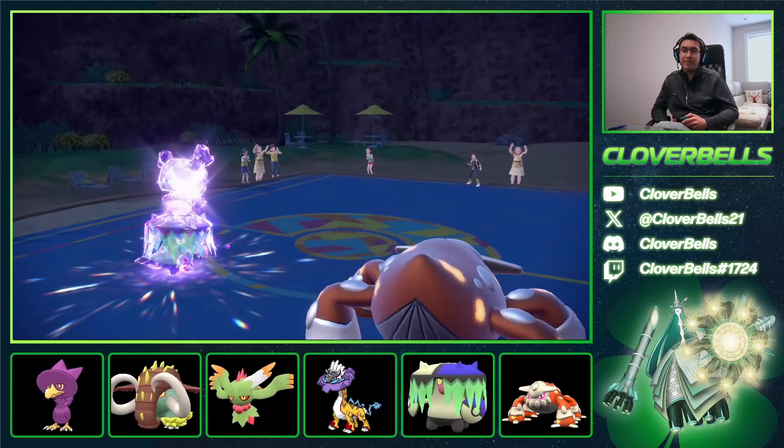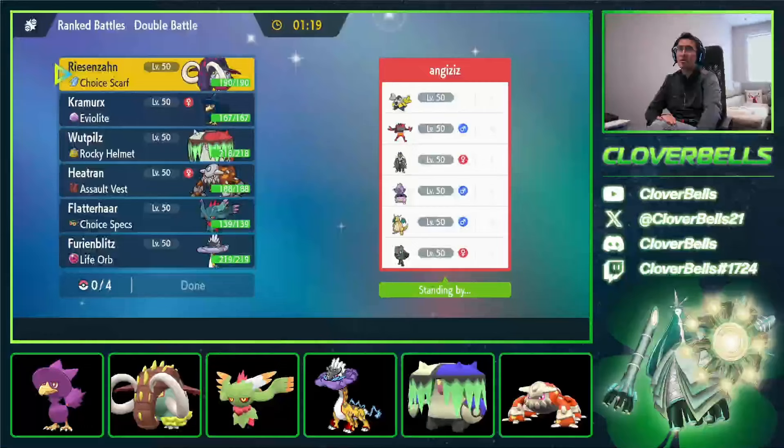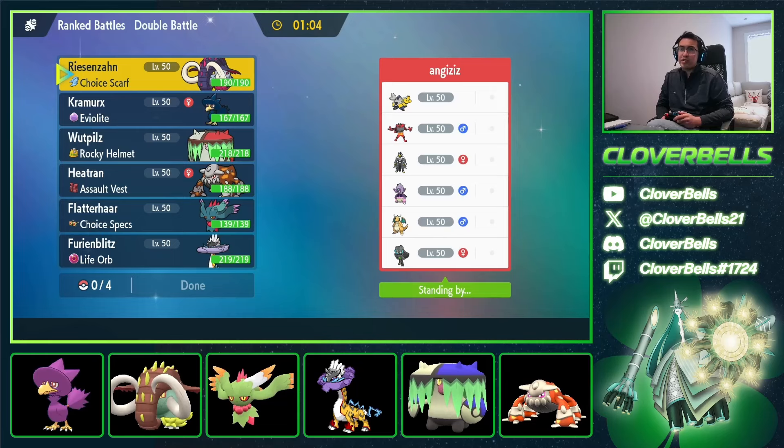We just needed to get into a better position, but Great Tusk did what it needed against the Urshifu. Next up — we've got Dragonite, no Chan-Pao, Iron Hands, an Ensign Urshifu for double Fake Out, a Cornerstone Ogre Pon, and a Slowking. That's the odd one out — Slowking and no Chan-Pao, no special attackers except Slowking.